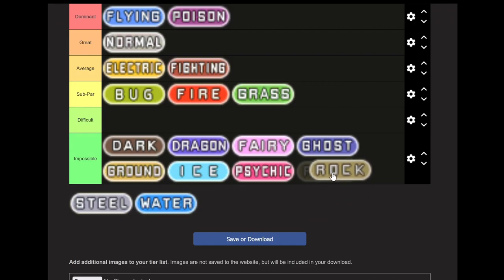Rock type — Impossible, but it would be Difficult if not. They're slow, have poor move pools, only a couple of usable special attackers but with very low special attack anyway, and they're extremely vulnerable to Water types. Recommended team: Graveler or Golem — trade it if you can. Onix or Rhyhorn, Rhydon, Aerodactyl, Omastar, Kabutops, and then Tyranitar in the postgame, which is really the only reason this run is even worth doing.